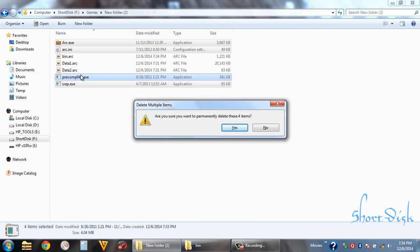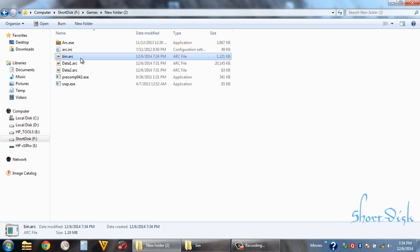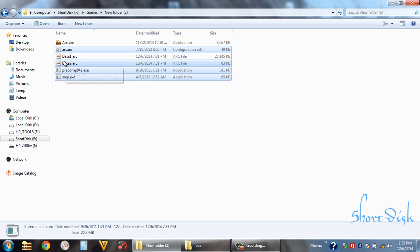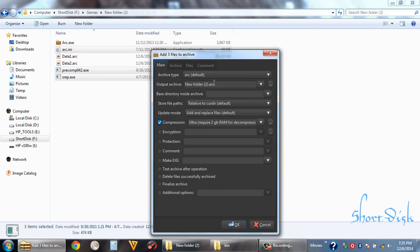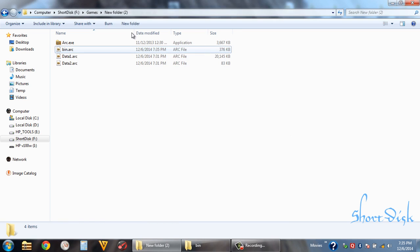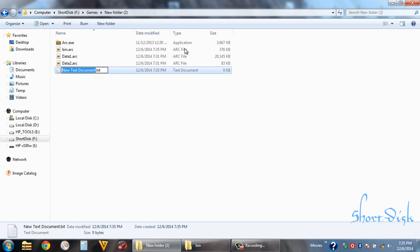Oh, I forgot something here — this build file should contain ARC, because without it we cannot decompress it. I'm going to delete this file and then we can have the batch sign in the setup.bat.